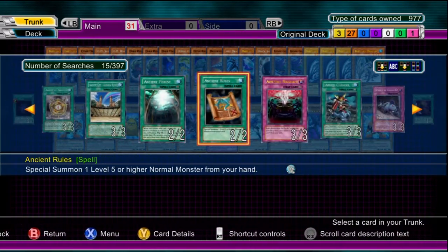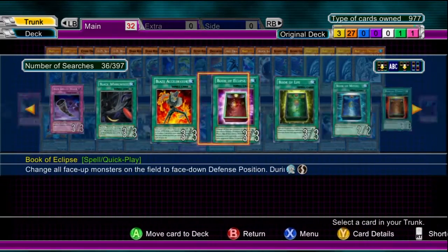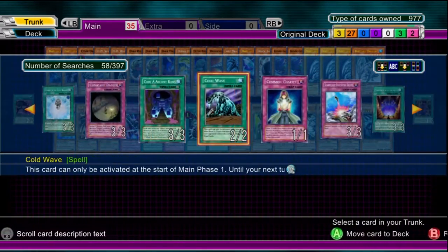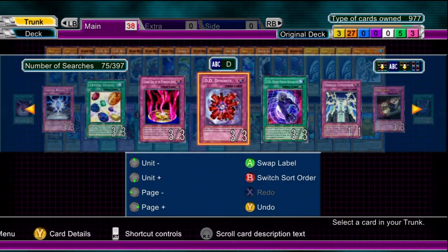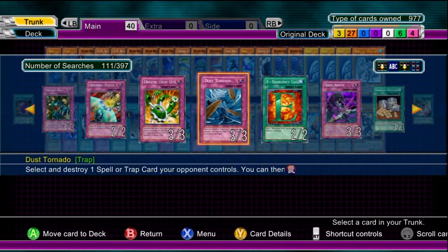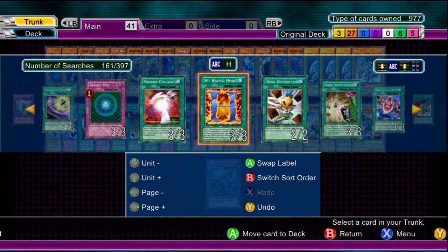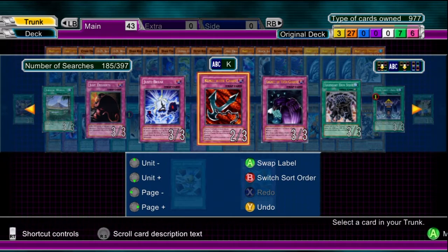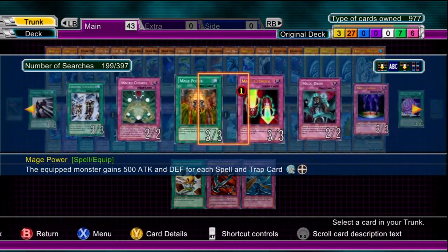Now we're done with the monsters, so let's move on to magic and traps. Basic draw power is a good thing to have in any deck; however, drawing power isn't exactly the easiest thing in this game. There are a lot of limitations to drawing — things such as Pot of Greed and Graceful Charity are no longer in this game. Equip spell cards: one could say they do or do not like equip spell cards. You don't want to just spam your deck with equip spell cards — you want to have an equal balance of all the different types of magic and traps available to you.